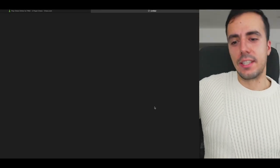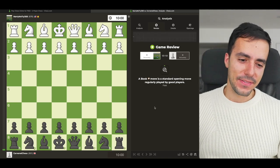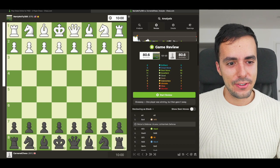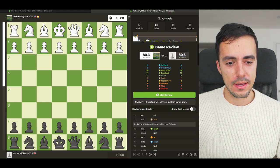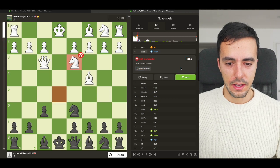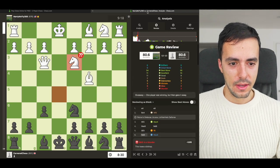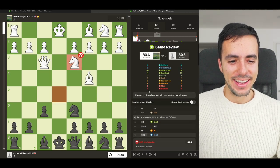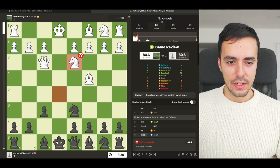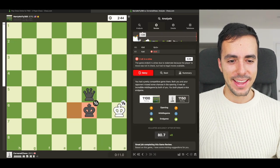I guess that answers the question — why didn't they just resign? That's really frustrating. I can't believe that. 800 Elo, and our accuracy was exactly the same — that's funny. Who had five great moves? I had five great moves apparently. Shame about the stalemate. No blunders, five great moves and didn't win. Black was winning most of the time until the stalemate at the end.